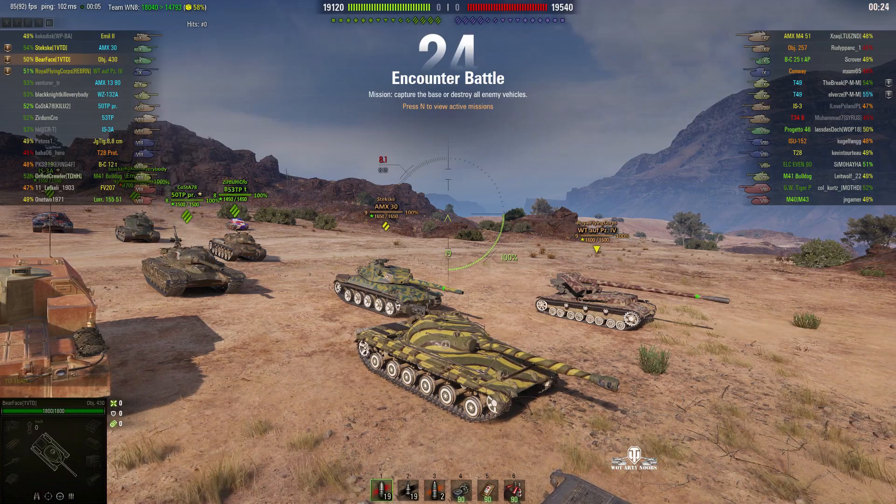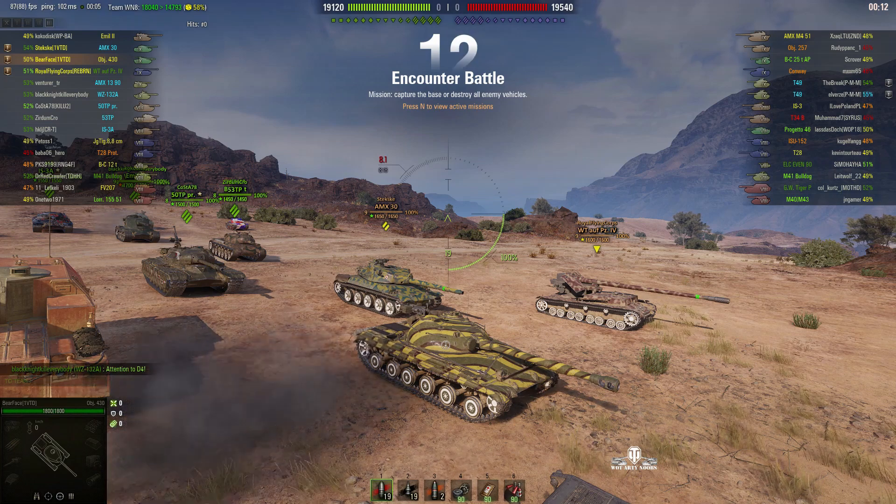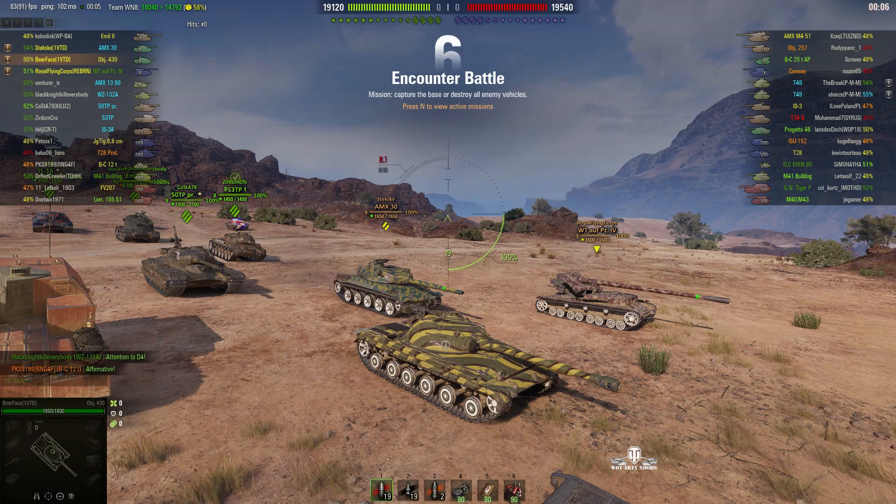Welcome back to WhatRT Noobs with General Disturbance. This is an Object 430, a tier 9 Soviet medium tank. It's located on the north spawn of El Hallouf and it's under the command of Bearface, alongside her is Stexkey in the AMX-30 and Royal Flying Corps in the Waffenträger auf Panzer FIA.